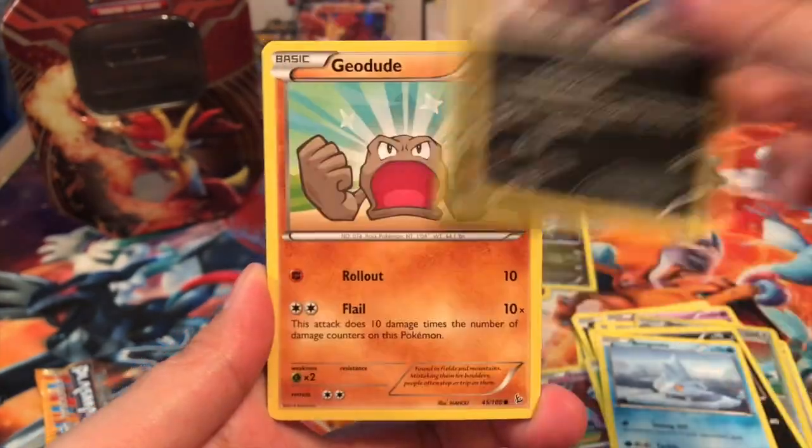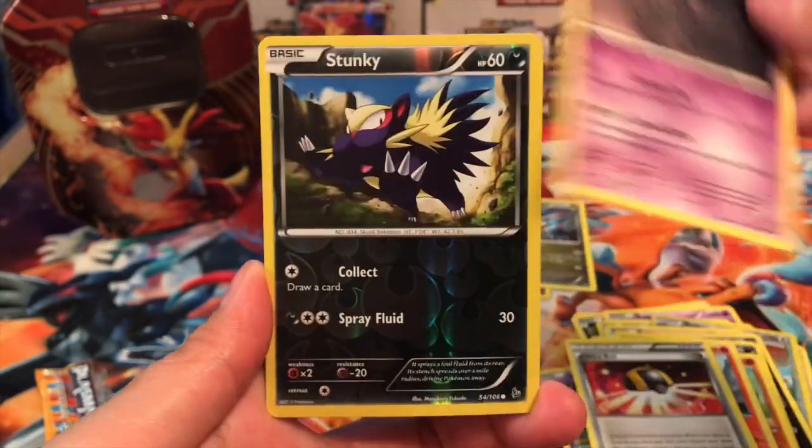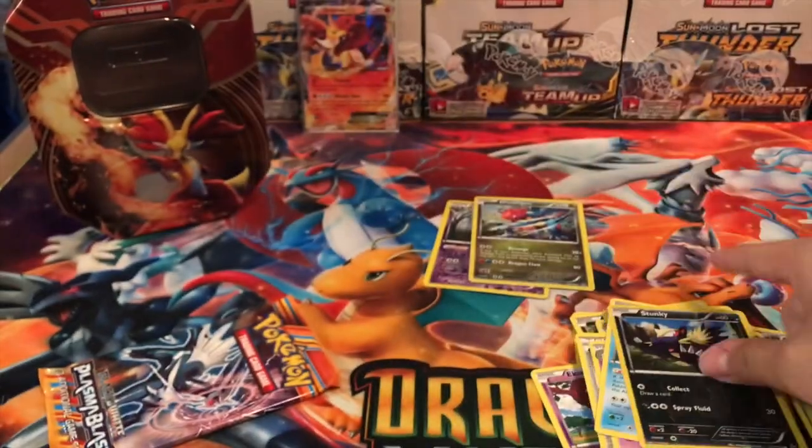Got a Sand Isle, a Bergmite, a Stunky, Geodude, a Fletchender, Ultra Ball, a Dusclops, a Stunky Reverse, and our Rare is a Qwilfish Regular Rare.